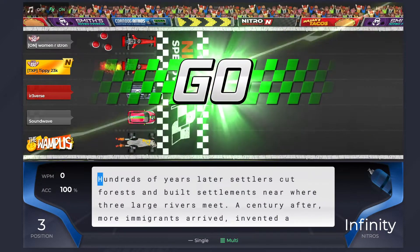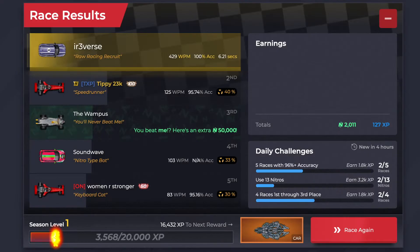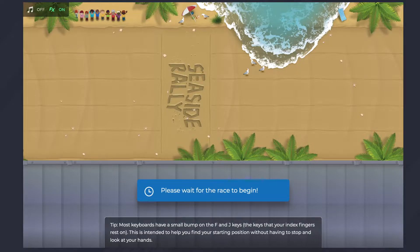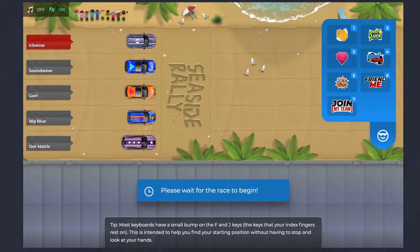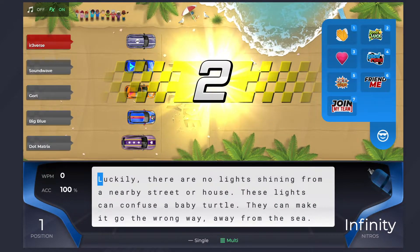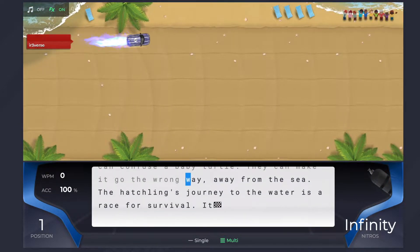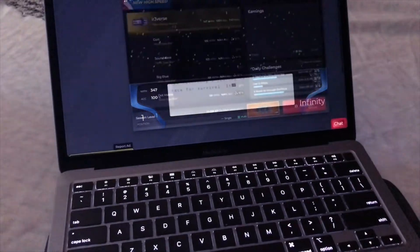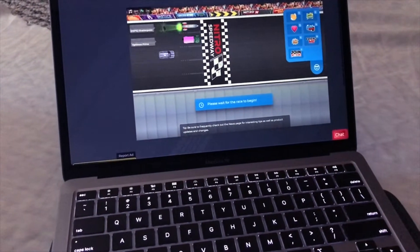We've got the Wampus again — let's see if we can beat it. It seems like no matter how fast I type, it gives me about the same amount of text. Normally without the infinity nitros, if you type 200 words per minute the text would be really long, but this one doesn't seem to be as long as it should be. The text I just typed looks like it was for a player typing about 150 words per minute.